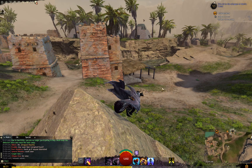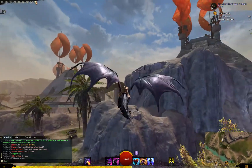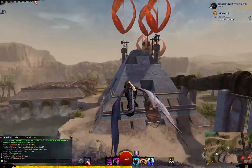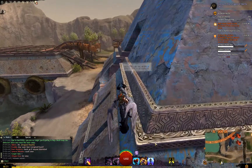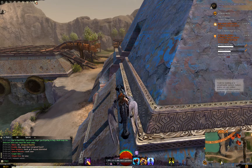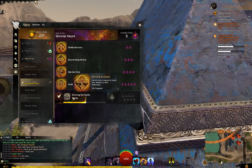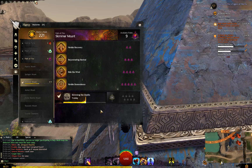Everything is gorgeous, beautiful, and fast — I'm very happy with how it's working and looking. I'm happy to be in this area because I recently got the skimmer and I'm working on my skimmer mastery XP down here. I'm working on the training for my skimmer mount because skimmers can now submerge in water — it's a new thing they just put out probably within the last week or so.